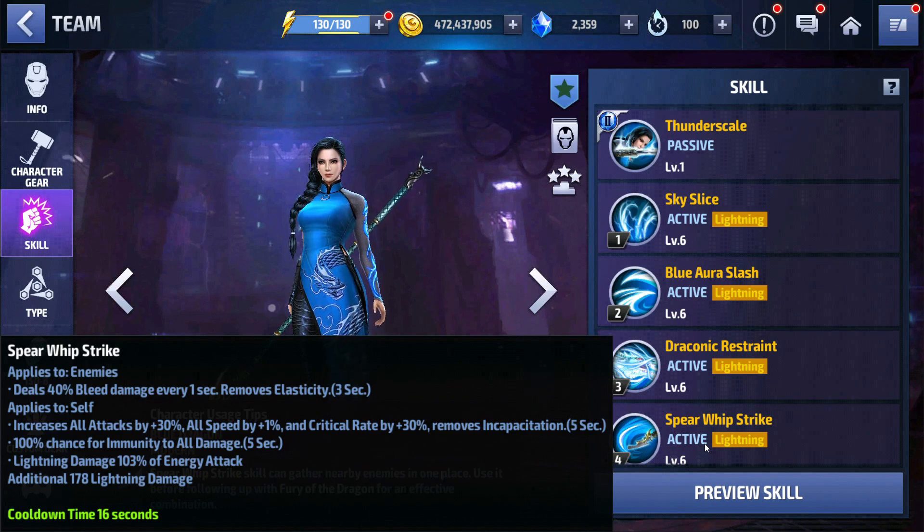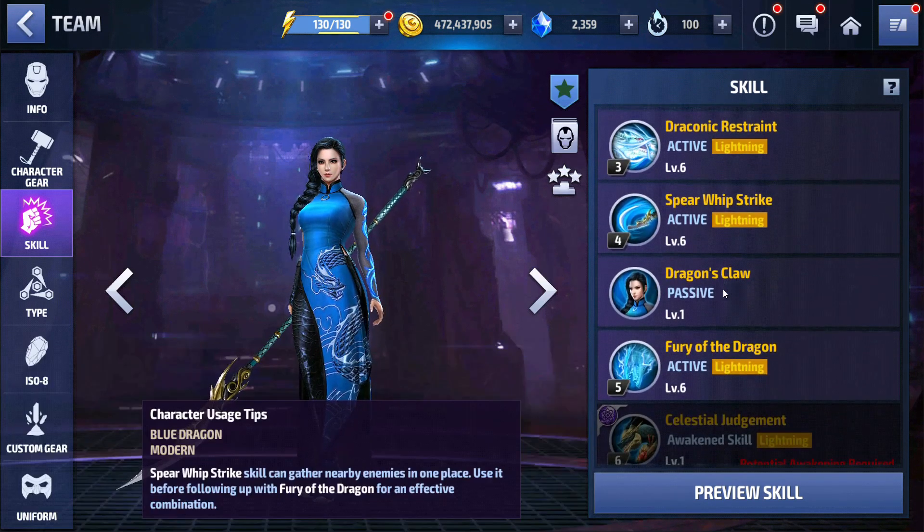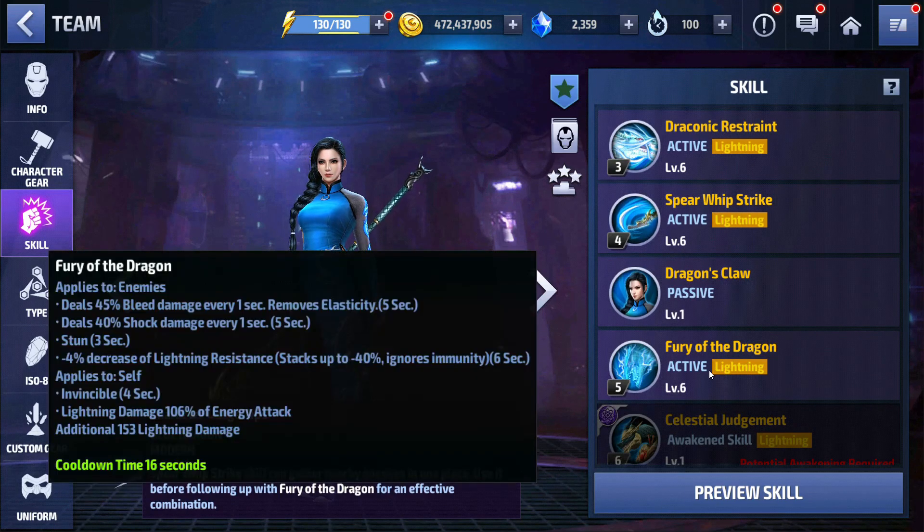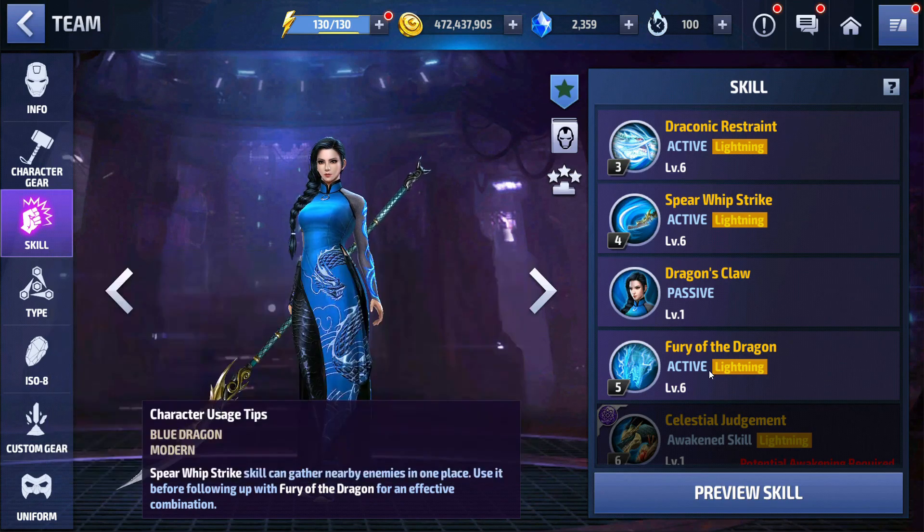It does only last for 5 seconds, so maybe you'd want to have the crit rate maxed out, but I don't think so for the rotation. She also gets damage immunity, which is amazing — since she has super armor in her passive, she won't get guard broken during this skill. Her four-star passive gives her another all-attack buff, all-defense and all-speed buff. Her fifth skill has lightning resistance down that stacks up to 40% and lasts for 6 seconds, while the other one lasts for 4 seconds.